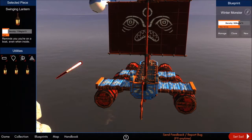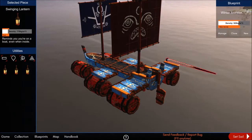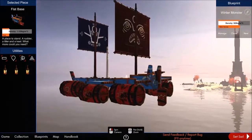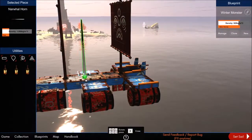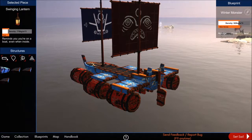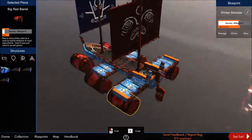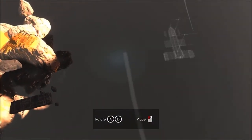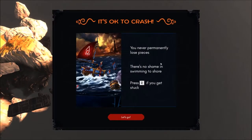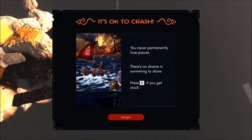We could add some lanterns or a narwhal horn. With eggs you remove parts. That should do it. Let's set sail — we can place the boat anywhere we want and rotate it with A and D. You never permanently lose pieces; there's no shame in swimming to shore. Press R if you get stuck.